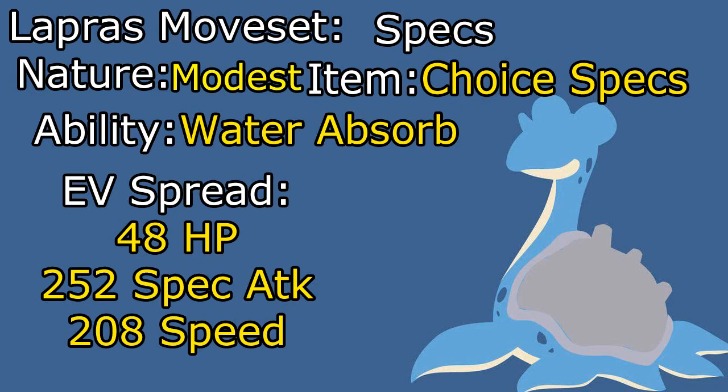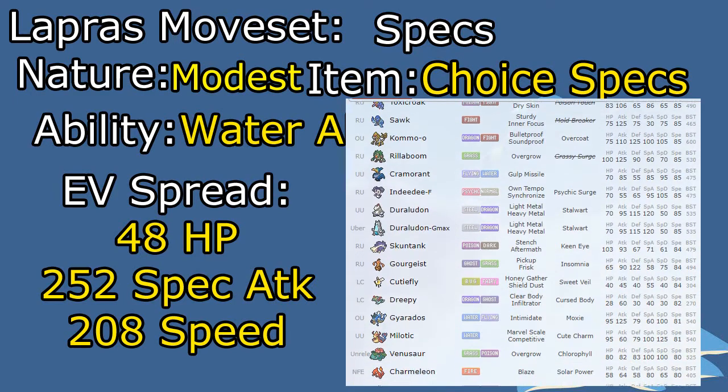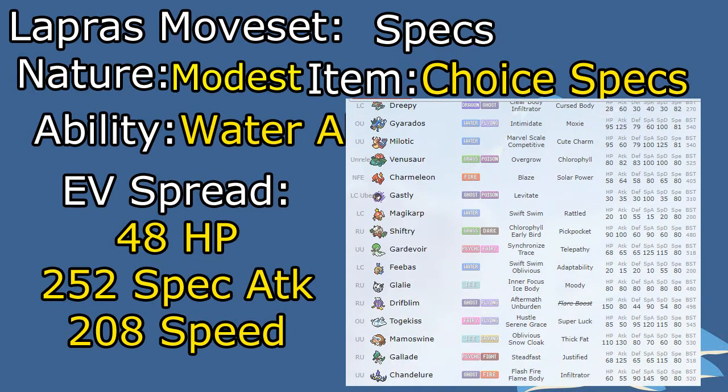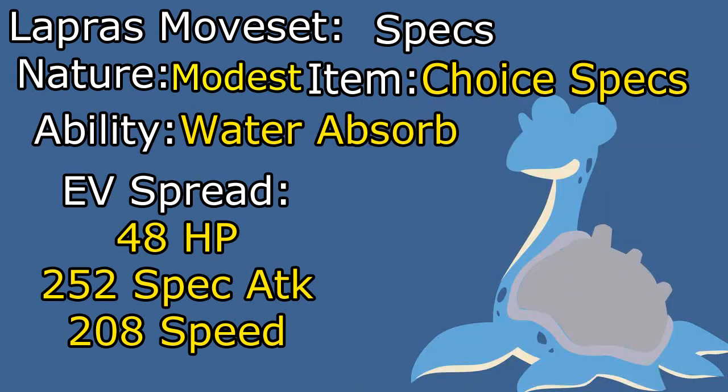We're going to go with a Modest nature for maximum damage output, and the EV spread here is going to be a little bit different than what I would typically use. Normally I would do 248 HP and maybe 8 in speed to outspeed some things in the same tier class, like Weezing or Lapras. However, we're going to go with a very offensive one: 208 speed, 48 HP, and 252 Special Attack. This pairs well with Sticky Web on the team, allowing it to outspeed base 100 speed Pokémon.